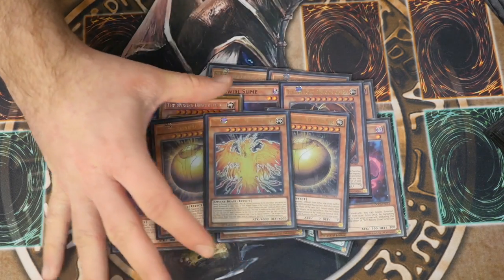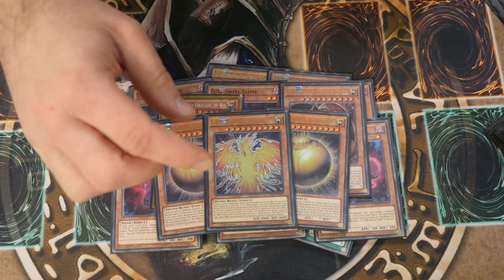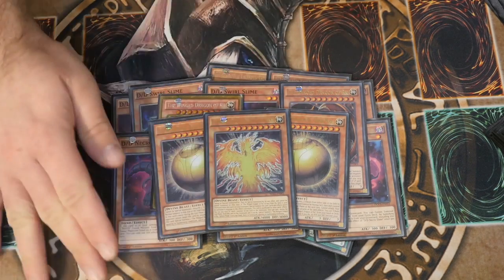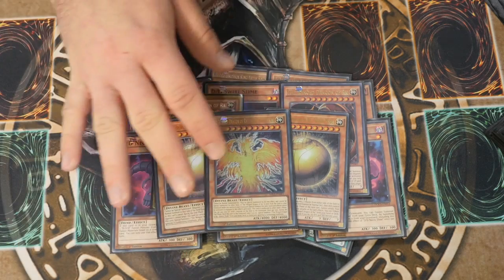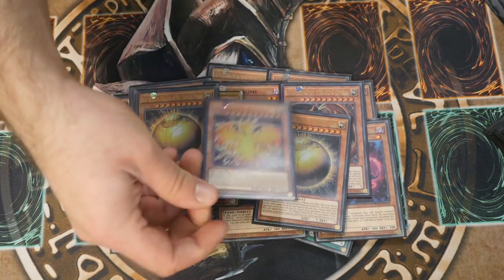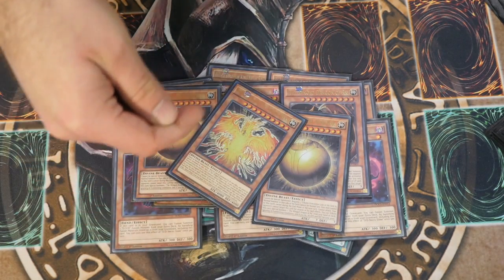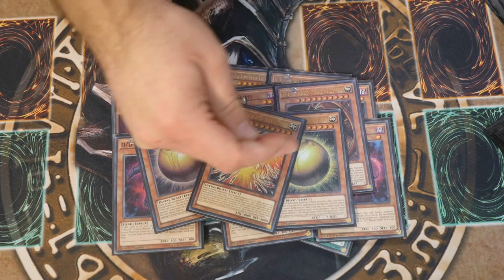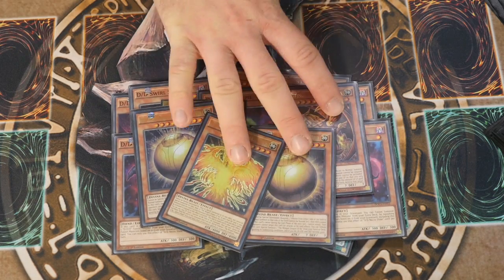Nothing can negate the summoning, and same effect as Raw — you can pay a thousand, but then he sends a monster from the opponent's field to the graveyard and destroys it. At the end of the turn you tribute him and then you get Sphere Mode from your hand, deck, or grave. So as you can see you've got a three-card loop by just using these three cards.